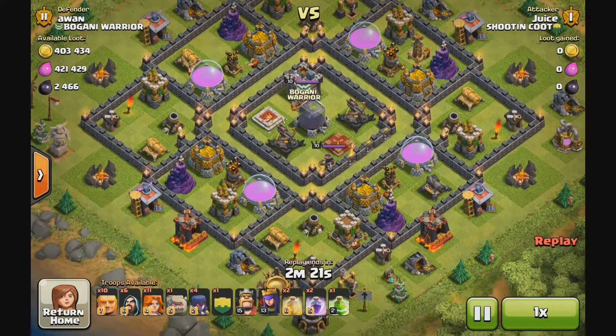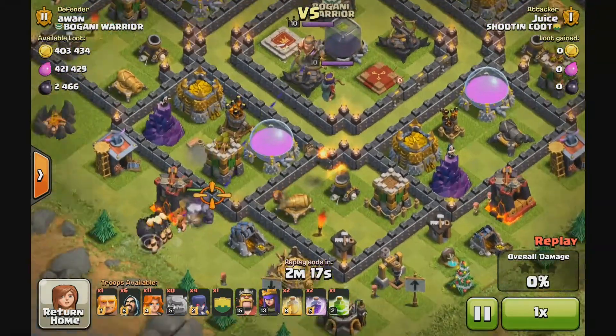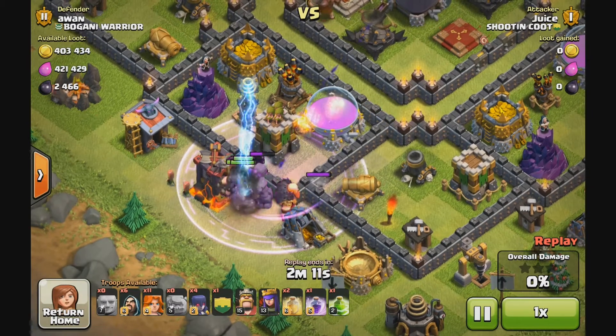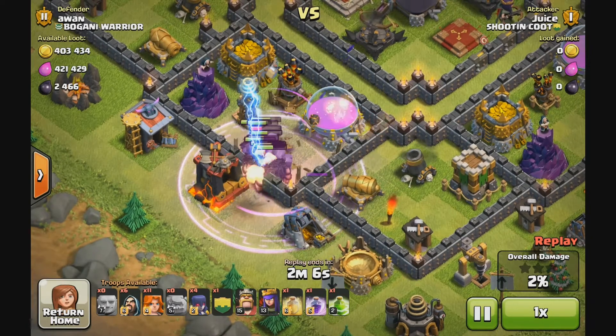What's going on everyone? Juicebags here and welcome back to some Clash of Clans. Today I wanted to play around with some witches as I don't use witches near enough. Part of the reason is because they're expensive, and the other part is because I don't know how to use them properly. So I've been playing around with some different compositions.